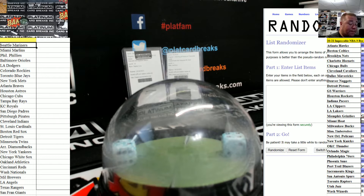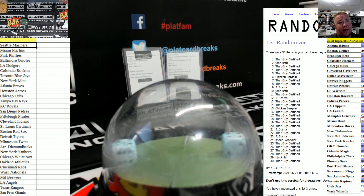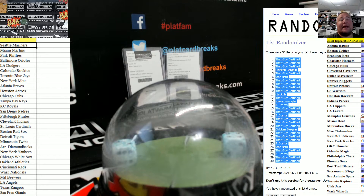Hey babe, can you get me three boxes of Bowman Sapphire — right up there by your shelf, those little blue boxes. Go to the end of your desk and on the right, up high eye level — there's a box open with a window. One, two, three, four, five, six — that guy to that guy.